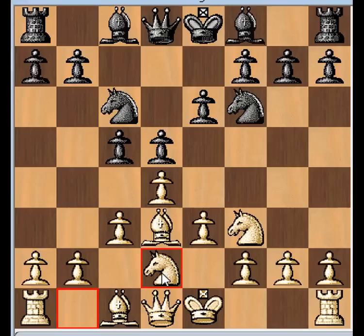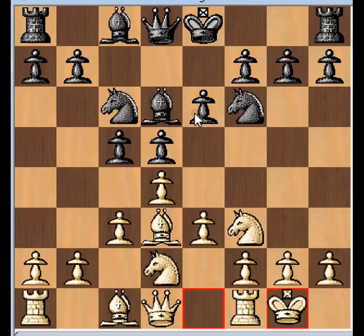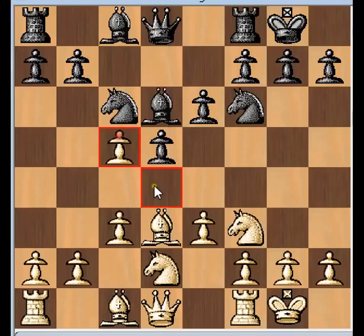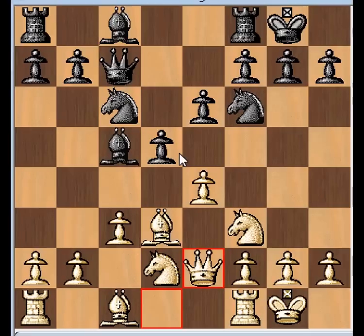Here we see Black doing something slightly different - he plays Bishop to D6. The idea is maybe in some lines Black can play the pawn E6 to E5, which would help challenge White's strong center. So it looks like a reasonable idea. Then White castles, Black castles. Here we see the move we saw earlier - D takes the C pawn, Bishop takes, and here comes E4 - that E4 break. Black plays Queen C7, basically everything we were just looking at. Queen E2 - everything was the same up until now.